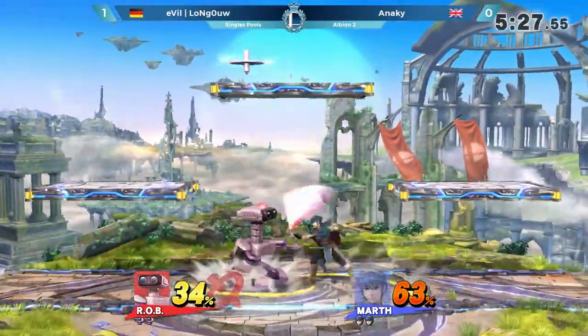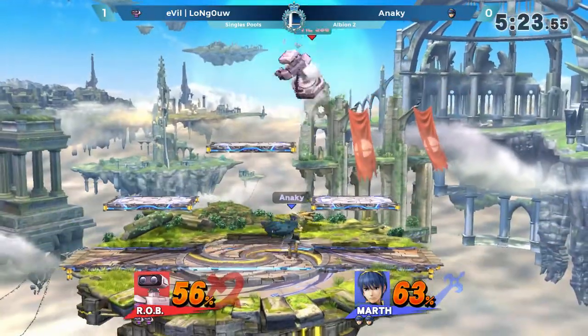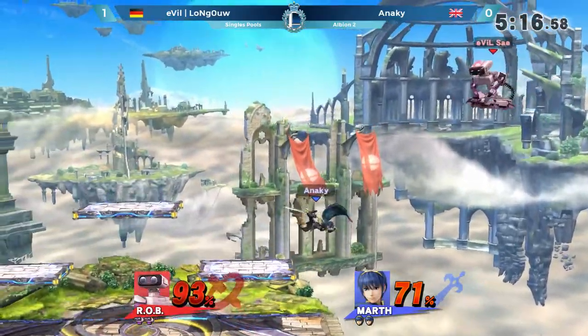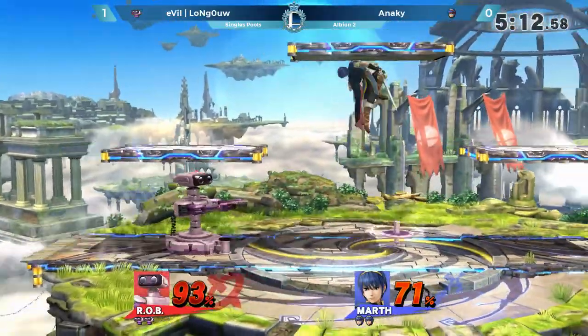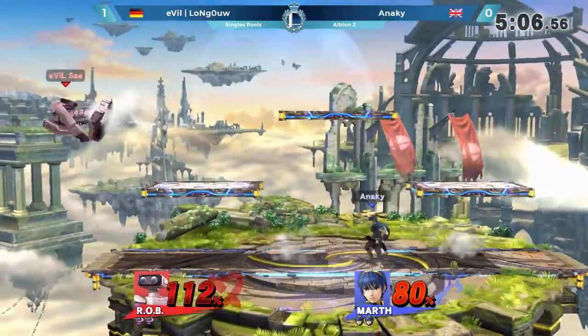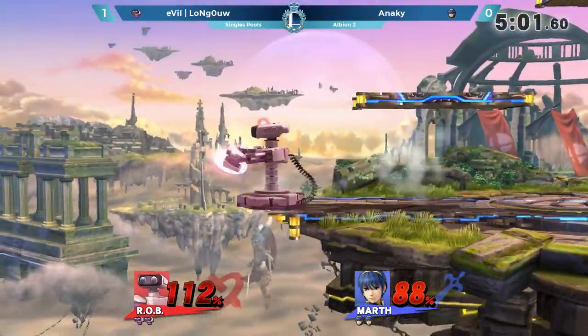He realized last game he couldn't get the zone set up that he wanted to, because Longout just knew how to beat that. So he switched to Marth to completely switch up the type of game being played. His juggles and advantage state are already on point — look at all this damage on Longout. He's actually ahead, which is an entirely different story than what we saw last game.